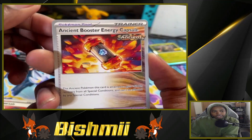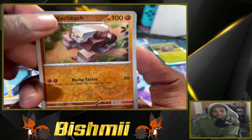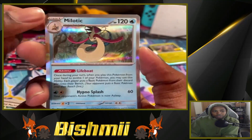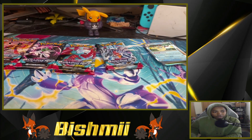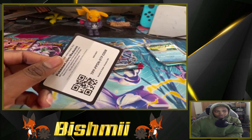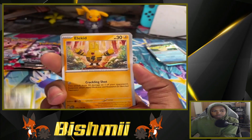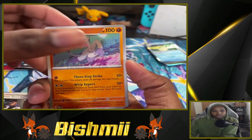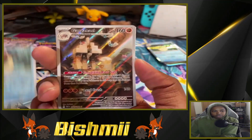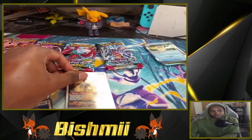We got Porygon 2, Parasol Lady, Ancient Booster Energy Capsule, a Klawf — this looks like the one from Scarlet and Violet. We got Professor Turo's Scenario, Knuckle Clamp reverse, Technical Machine Evolution reverse, and a holographic Milotic. Interesting since Milotic came in with the Scarlet and Violet DLC. Back to front: Electric Energy, Nimble, Eelektrik, Vanillish, Onix, Professor Turo's, Meowscarada, Milotic reverse, Garganacl character art gallery, and Porygon-Z holographic — a pretty nice hit!